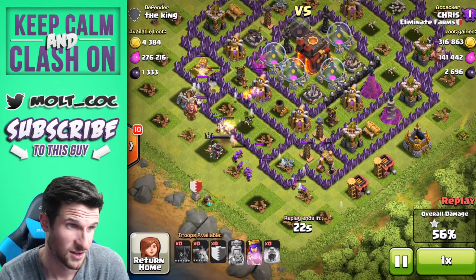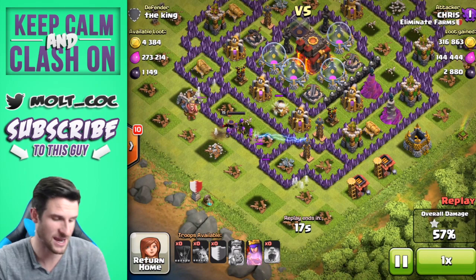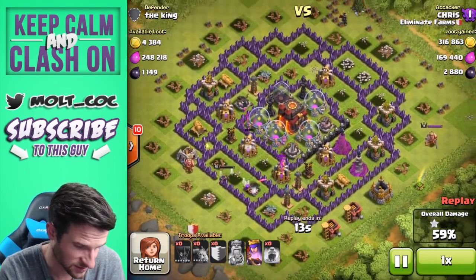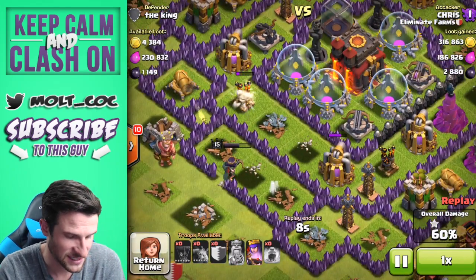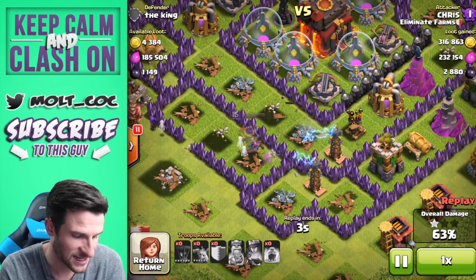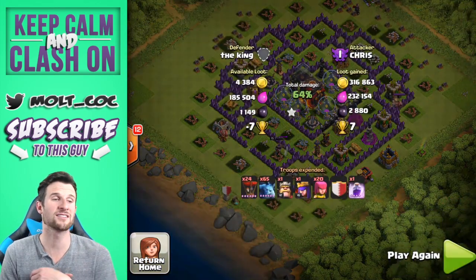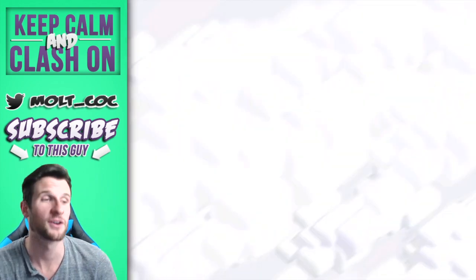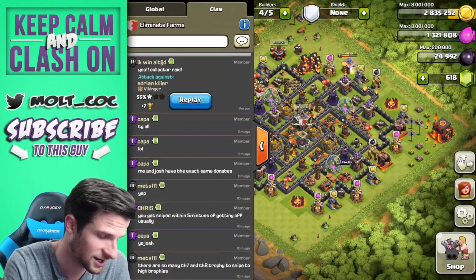His archers head in there to take it out — that was close. These are the last troops working on that. Almost 3,000 dark elixir right now. All of his dark elixir drills are gone. The Queen is working her way in, taking out an air defense instead of the elixir pump. Only two seconds left so he quits here. Final results: 300,000 gold, almost 3,000 dark elixir, and 232,000 elixir. Another great raid.